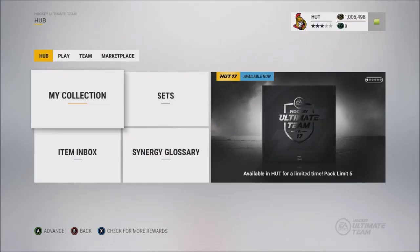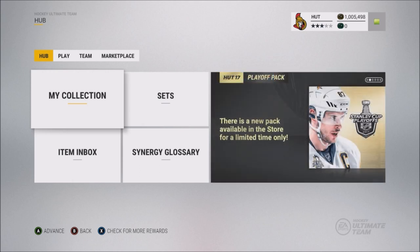This is 1M to 1K, where I turn 1 million HUT coins into 1,000 by giving it all away.